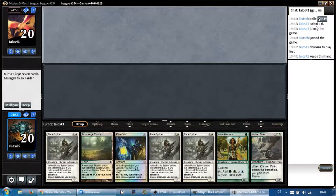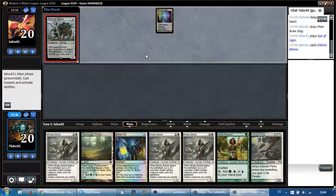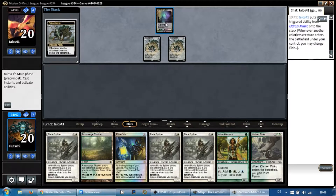Man, we didn't win a single dice roll this league. All of our opponents rolled sixes and we rolled not sixes. But this is a perfectly good hand — we've got triple Blade Splicer. Eye of Ugin, here we go kids, this is what we wanted to see. We wanted to see these Eye of Ugin decks, and he's going to play double Eldrazi Mimic on turn one.